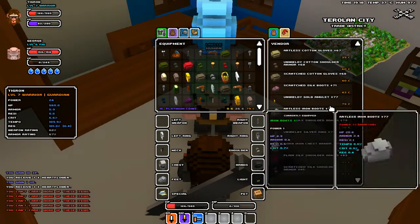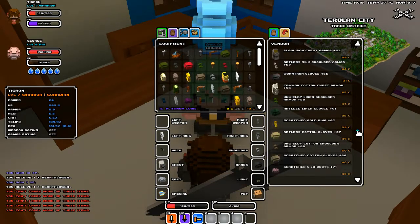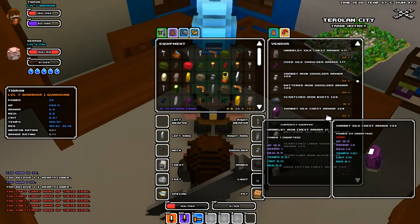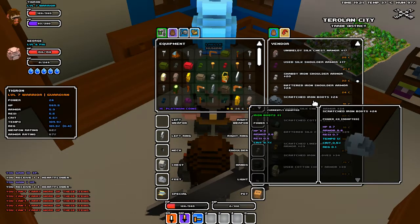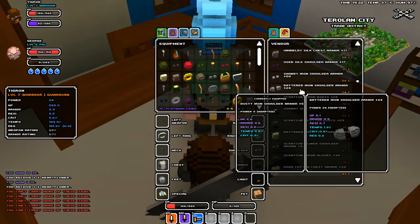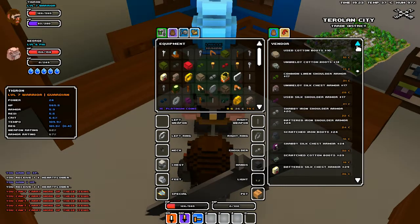So I'm probably going to replace most of it. You can see I've got my power level — power level 24. I've got some iron boots, and they're actually not much better than the iron boots I've got right now. But this shoulder armor is much, much better. So I'll have to go through that.